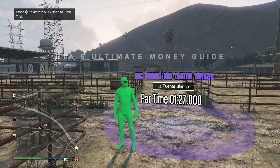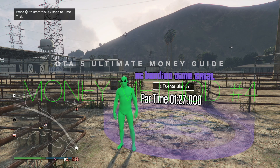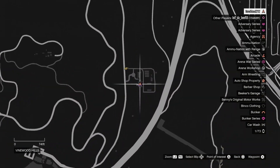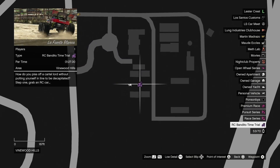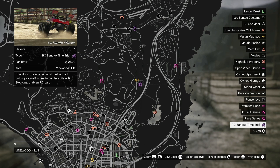For the next money-making method, we're going to do the RC Beno Time Trial. It's La Fonte Blanca and it needs to be completed in 1 minute 27 seconds or under. It is located right here by the AMZ — it's a purple remote control icon on the map. Remember, it can only be done once per week.